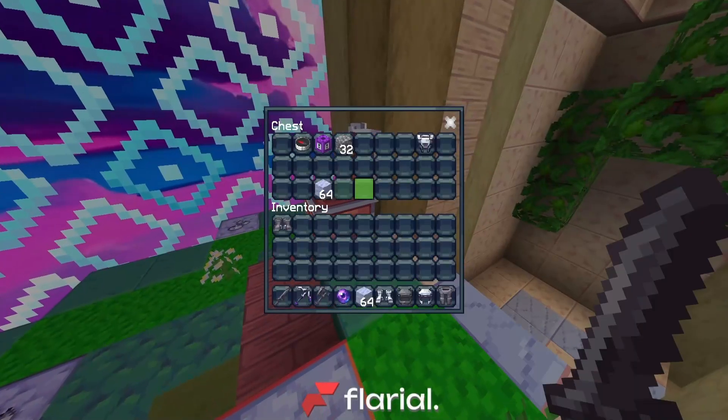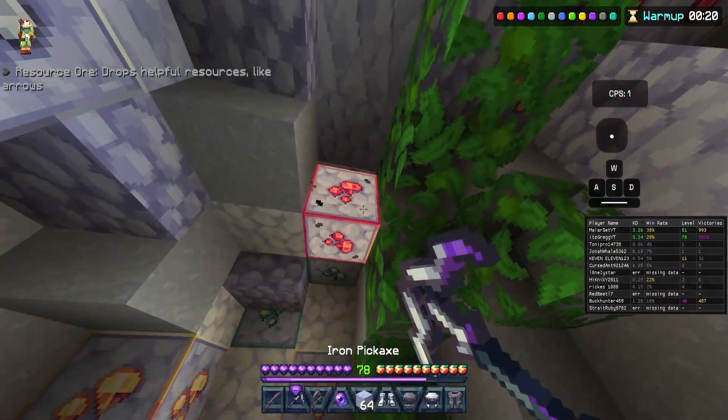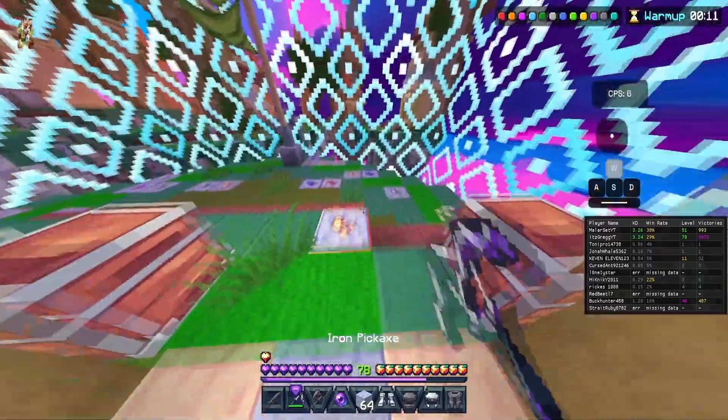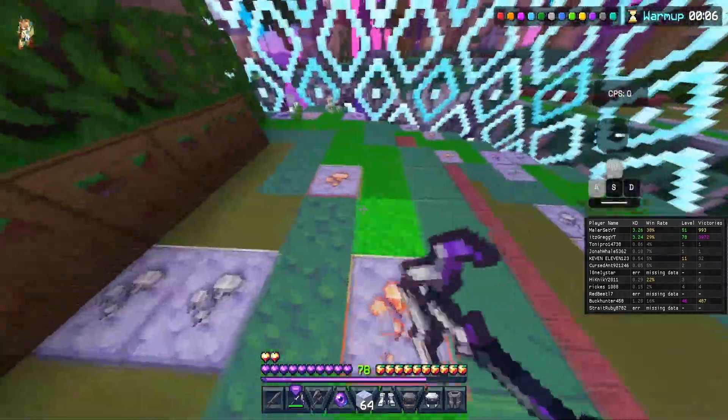Now we have all the necessities. For example, as you can see right here, we have the Java hit block. Now it doesn't work exactly like Java — it's mainly for aesthetic purposes, but it's super cool to have on. We also have a CPS counter, keystrokes counter, mouse counter, and mouse keystroke, which is super cool.